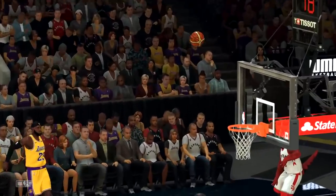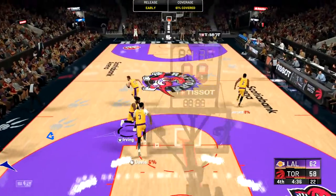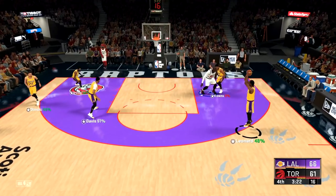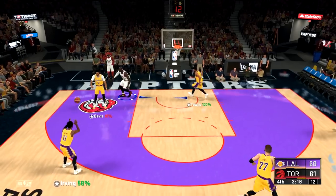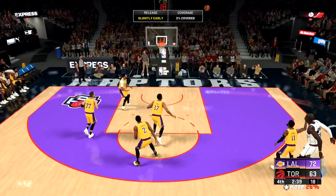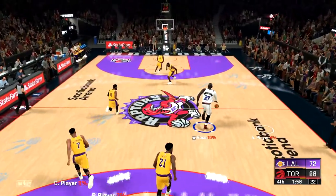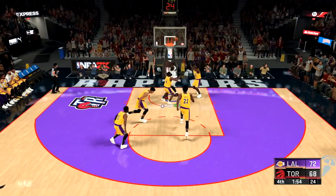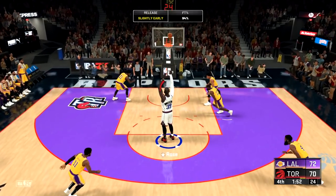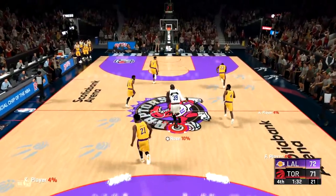They just took over that quarter — the best players in the NBA just went off. Takeover badge isn't doing much for me. I keep getting stuck on invisible players. Kawhi's wide open and misses. Kyrie gets a perfect release — how do we not get the board? They keep hitting threes on me so I gotta hit some of my own. We get the board, get inside — oh my gosh we miss! And one! Let's go. Free throw — we're only down by one now.